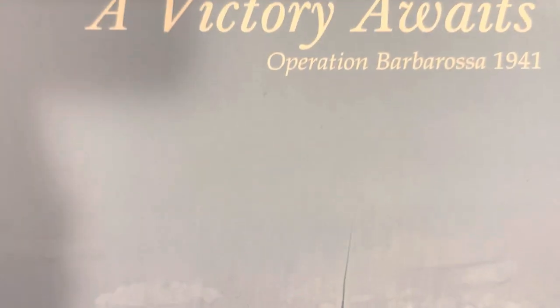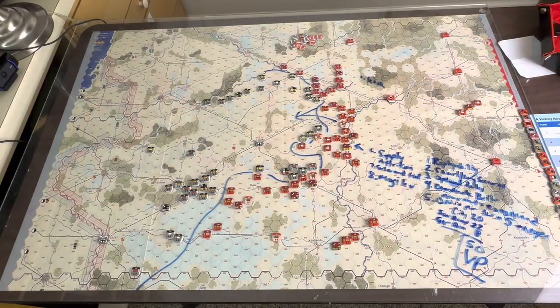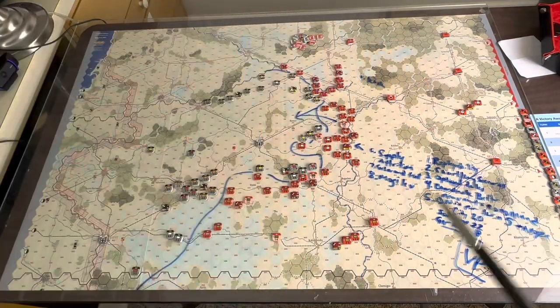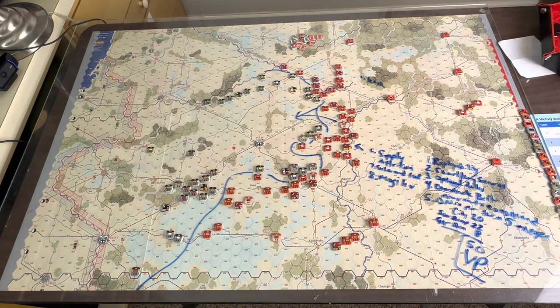Victory Awaits, MMP — the short six-turn scenario for the Smolensk scenario. All scenarios probably have two versions, so there are probably six scenarios in this book — actually seven, because you have north, center, and south, each with a short and long scenario, plus the whole campaign with probably two versions. So there are a lot of scenarios. This is the short scenario: I needed 60 points and I got 50.